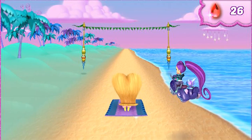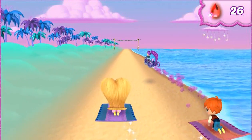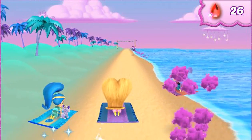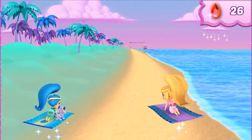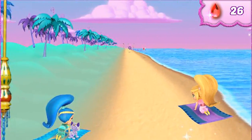Uh-oh, it looks like Zeta is in the race. And look, she's cheating. Zeta's using her potions to try to slow us down. That sneaky sorceress wants the super celebration gem for herself. Try to collect as many genie jewels as you can.